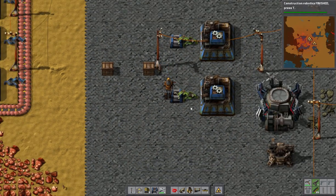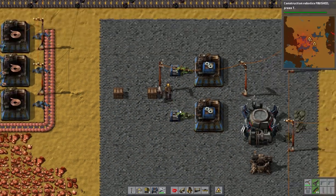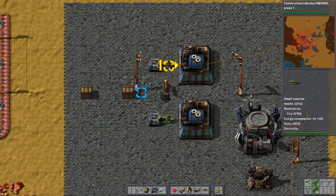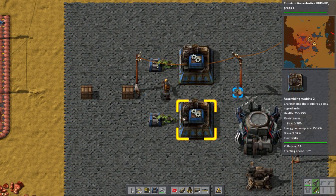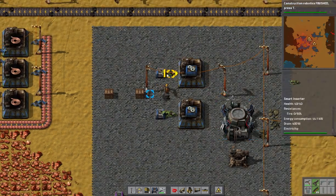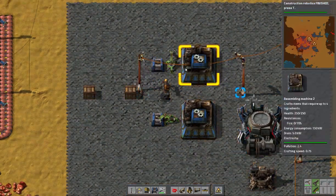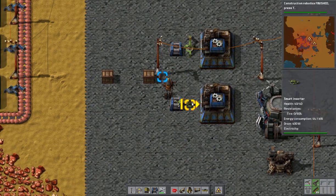If you place an inserter or another object like a belt — anything that has direction — you can mouse over it and hit R to rotate it. So if it's moving items and you want to stop it temporarily, just hit R and it'll rotate so it won't move any more material.